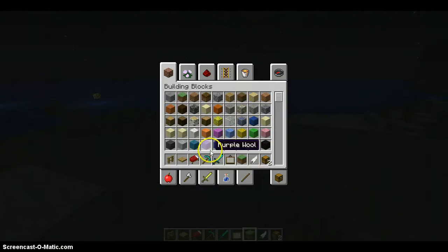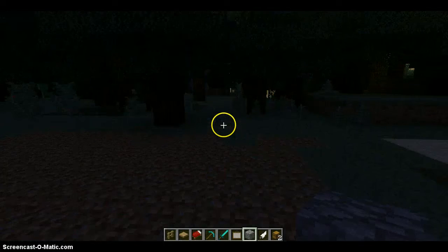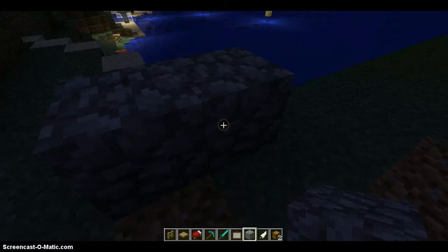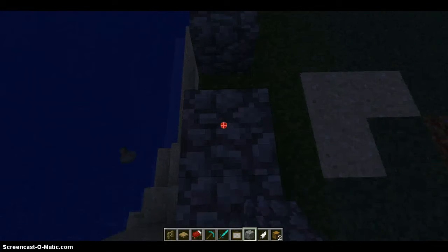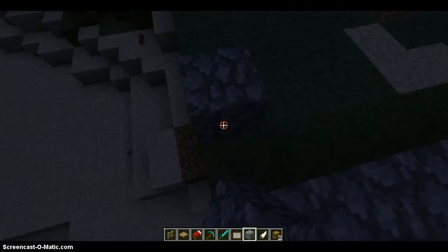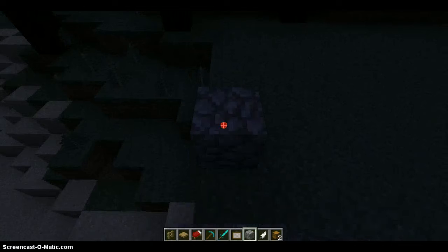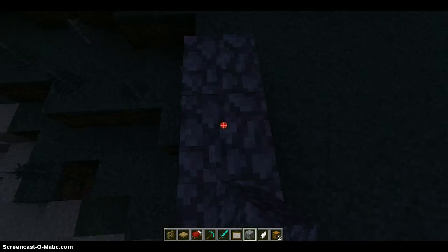So right now you just — obviously — you want to start with cobblestone, that's the easiest thing. I'd suggest not doing the front panel yet, because you need to line things perfectly if you want your doors to be nice and straight like mine are.